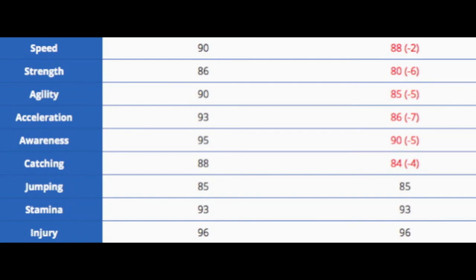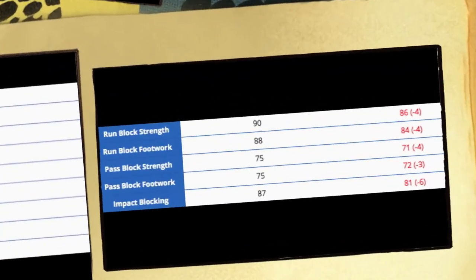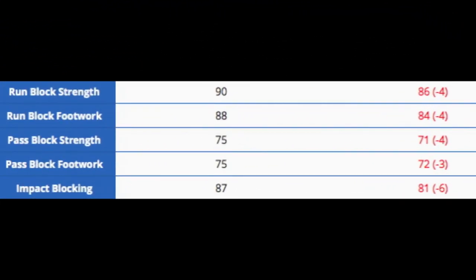For his general base stats, he went up 2 in speed, up 6 in strength, up 5 in agility, up 7 in acceleration, up 5 in awareness, up 4 in catching. He stayed the same with an 85 jumping, and the same with both really good stamina and injury at 93 and 96. He now became kind of a speedier fullback with 90 speed and 93 acceleration, making him a bit of a threat as a receiver with his high trucking.